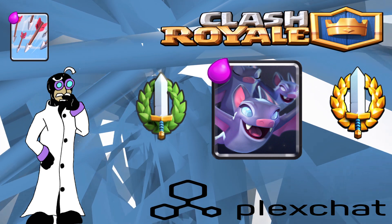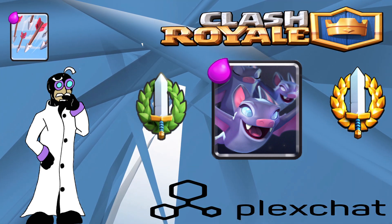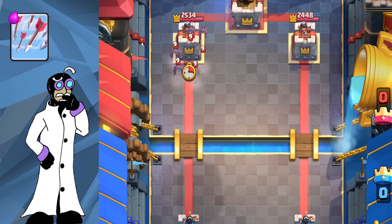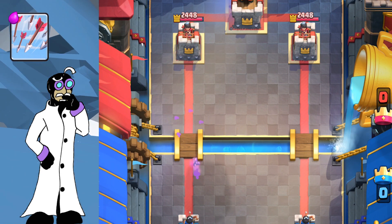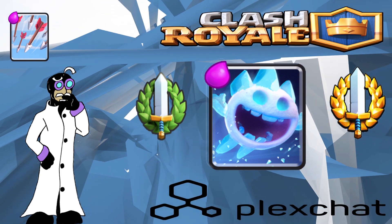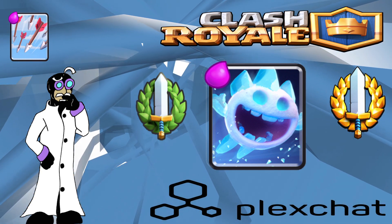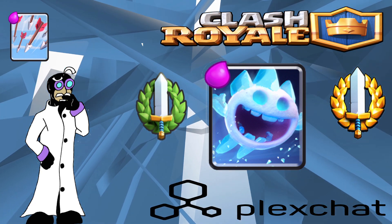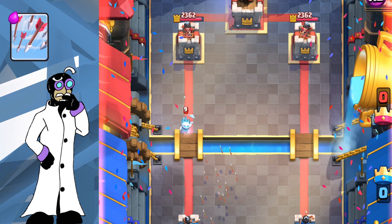Bats are a negative elixir trade and I would never recommend arrowing them unless you can clip the tower or another troop. Unsupported Bats will only land one hit on the tower, so it's pointless to arrow them and take a one-elixir loss. Ice Spirit is a negative two-elixir trade that doesn't make sense unless you clip the tower or another troop — it does minimal damage if left alone and is usually just used to cycle a deck, so it's not worth the elixir loss.